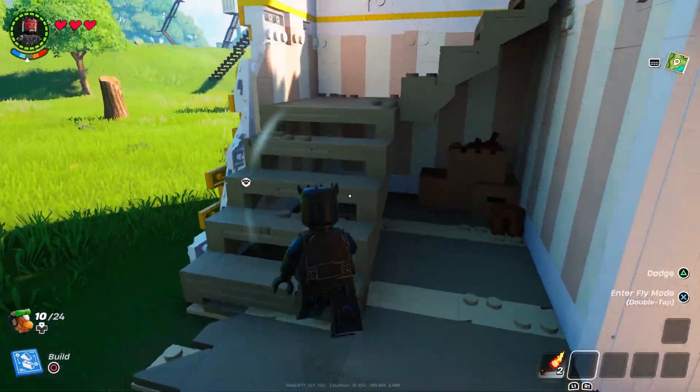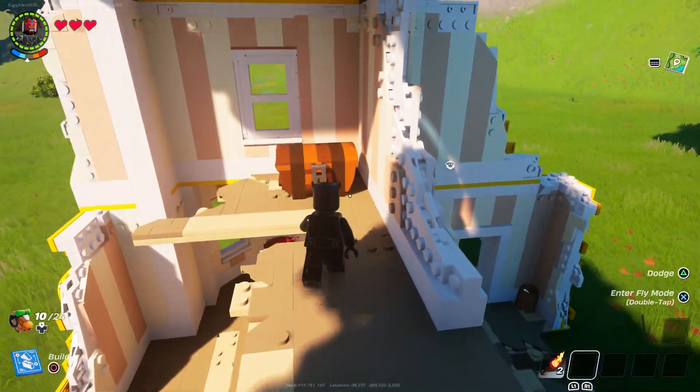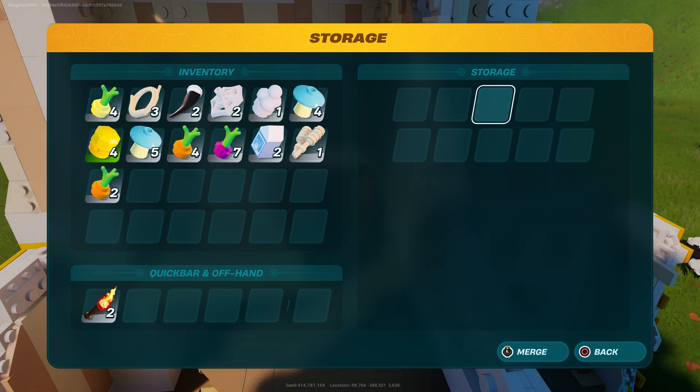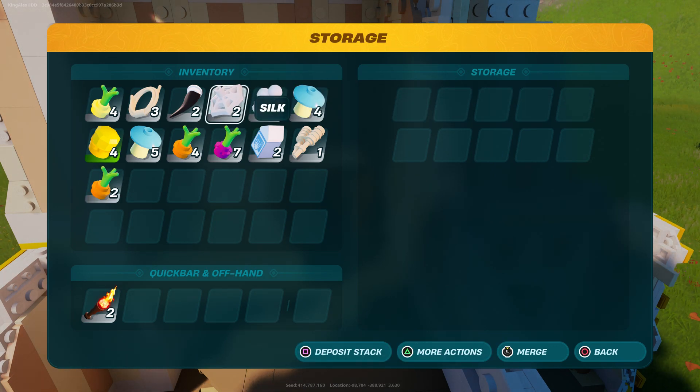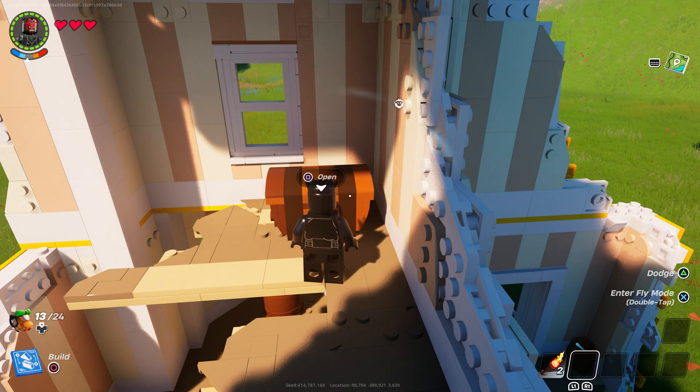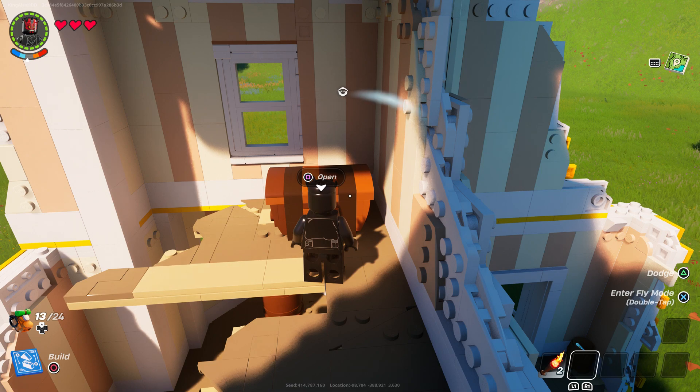We're gonna walk up the stairs, go to the chest, and it should give you some items. Now if you guys want to duplicate, I'm going to tell you how to do it. Let's just grab that real quick, and I'll tell you exactly what you need to do next.